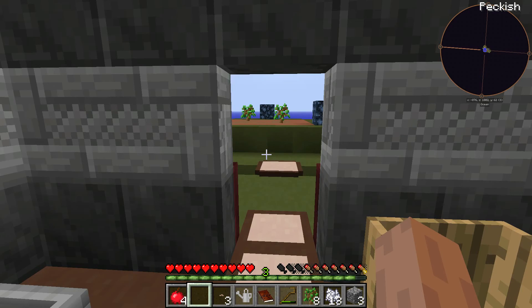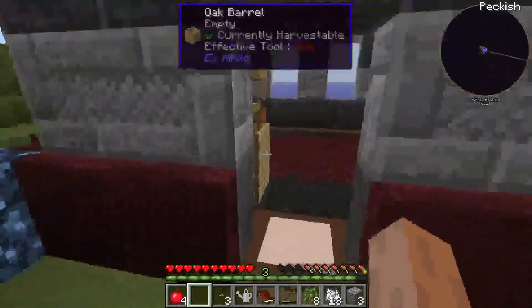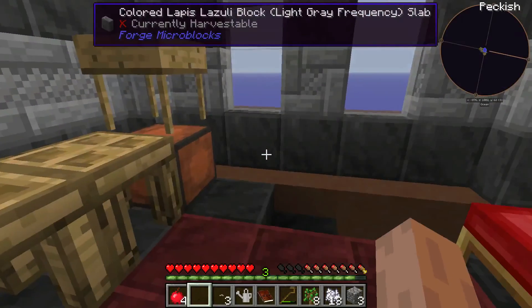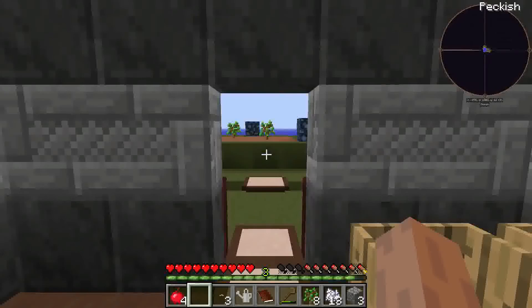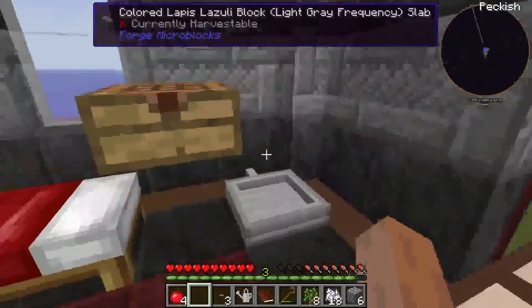Hey guys, welcome! This is Kino, welcome to episode 2 of Agrarian Skies 2. Last episode we made a good start — we have a lot of wood, we started Tinkers' Construct. For this episode I want to get more into getting stone and getting some iron so we can boost our production speed. I've been doing a little bit of wood farming so I have a few more stones.